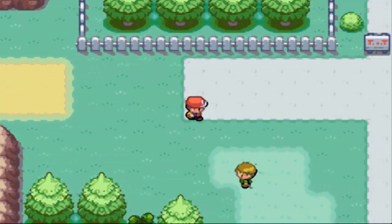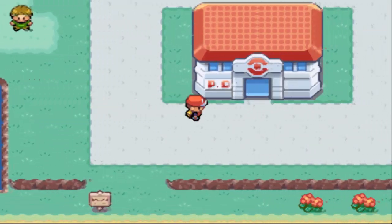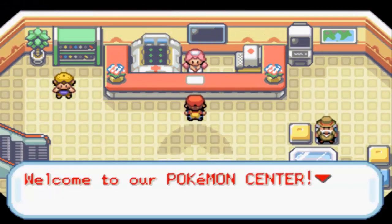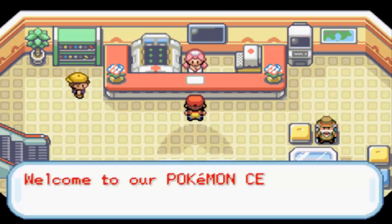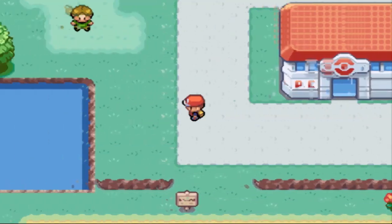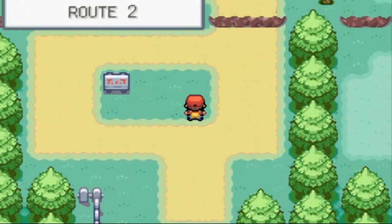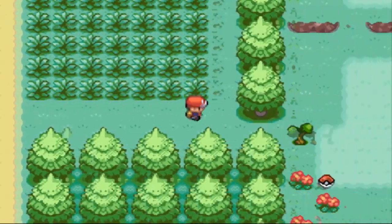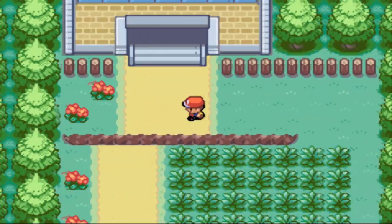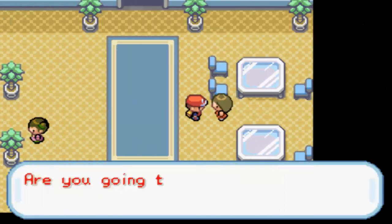That actually scared me a lot more than it should have — I knew nothing he had could touch me. I knew he had a Pidgey and that Charmander. I don't know why I was so nervous, but I'm just a nervous wreck sometimes. Let's go up to the Viridian Forest, catch a Pokemon in there, hatch the egg, and then we'll leave the episode off there. I hate walking — as soon as I get the running shoes this will be better.